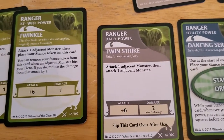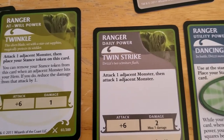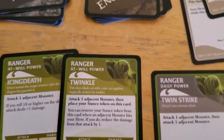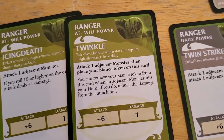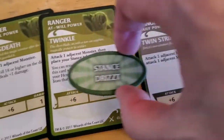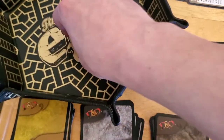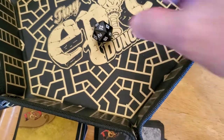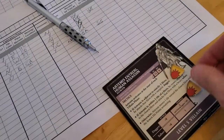Since Drizzt can do two attacks with his Expert Combatant, we'll save the second attack in case the remaining monster comes into range. We don't need to move anymore, so we'll use Twinkle now — attack the adjacent monster and place our stance token, which means Drizzt can't move after this turn, but that's fine — it will prevent him from taking damage. He gets a 12, and 12 plus 6 is 18. Yeah, that hits Artemis. So Artemis takes another point, taking him down to 6.